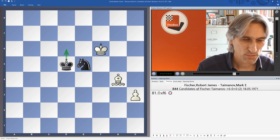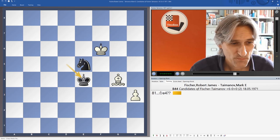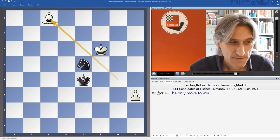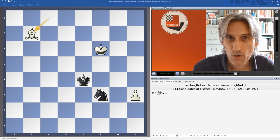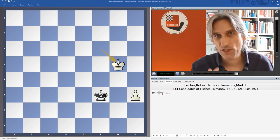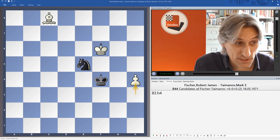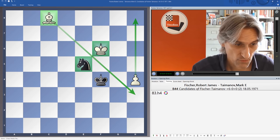King e4 played by Taimanov instead. In some ways it looks perfectly natural in order to bring the king closer to the rook's pawn. But after this white wins — there's only one move to win: bishop c8. The point is that if the knight comes to f3, white can transpose into that king and pawn endgame, and king g5 and the h-pawn rolls home. King f4 still looks as though black should draw, but no — it's absolutely lost now. The king and bishop dominate the knight; the king can't cross the line of the bishop, and the pawn is rolling through.